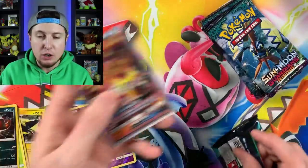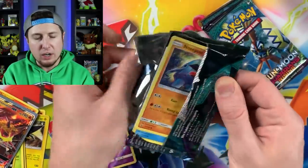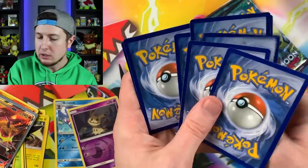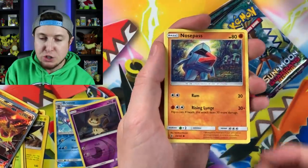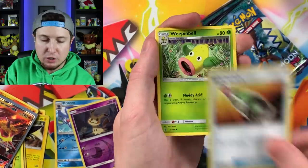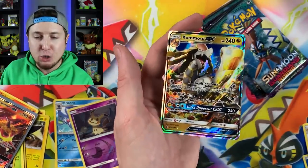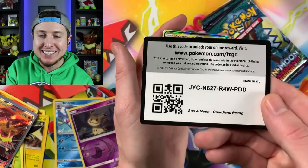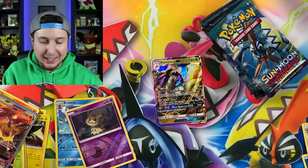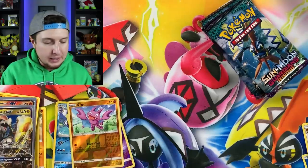Going into the next one. There's the nice close look at the Turtonator GX. After this Elite Trainer Box, we will go ahead and do a nice little giveaway. Watchog, Reverse Holo Gligar - oh, oh, GX! Two Pokemon Ultra Rares in a row! How awesome is that? See what I'm talking about? The first Elite Trainer Box we had no Ultra Rares, this one we've opened up two booster packs and two Ultra Rares so far. It's just kind of your luck, you know - you gotta roll with it.